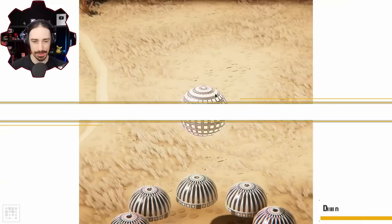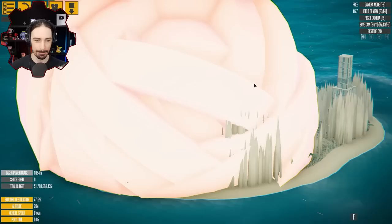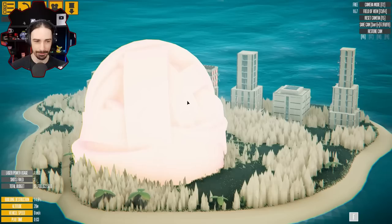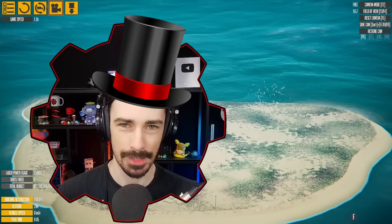I gotta try this in the map with more buildings in it. Buildings, are you ready to get devoured? Three, two, one, go — and they're gone. Hey, you guys want to see a magic trick? Now you see them... now you don't. Ta-da.